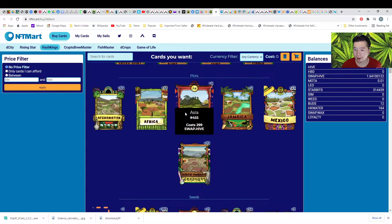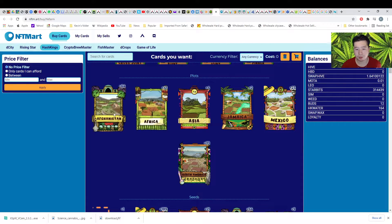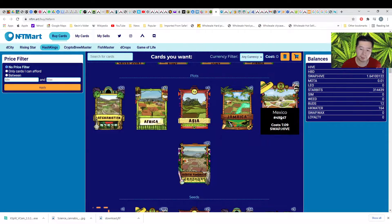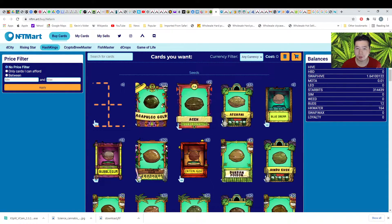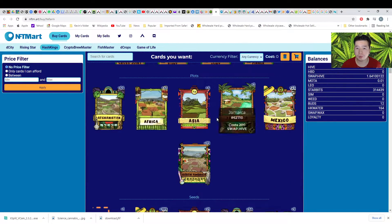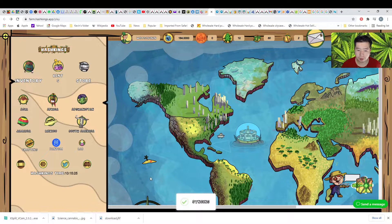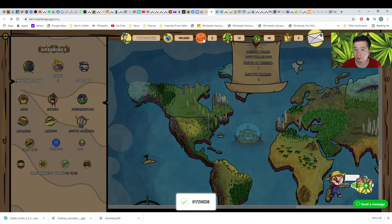You buy land here. I recommend you buy Africa, which is affordable. Maybe nice factor type, or you can also buy Mexico. First of all, you need to go back again — I'm going to show you something. Click this one note tab.